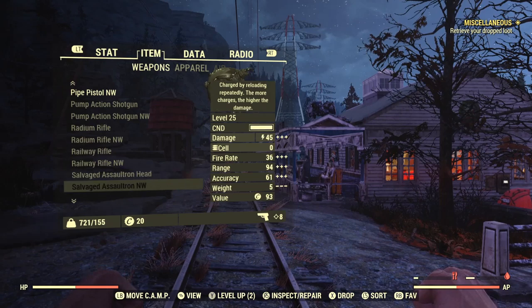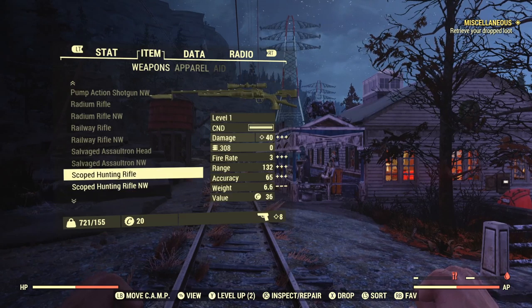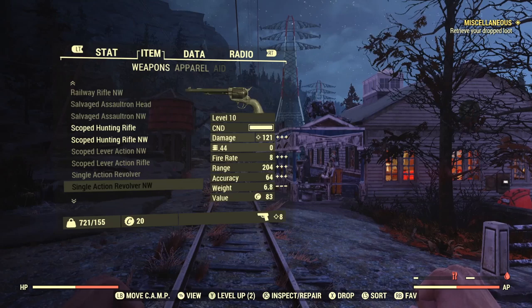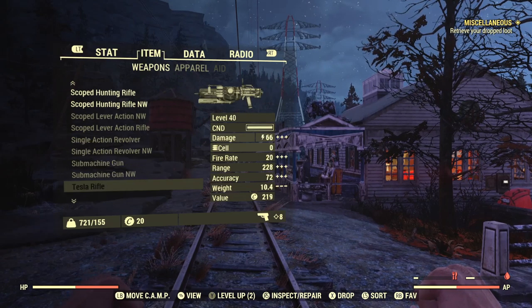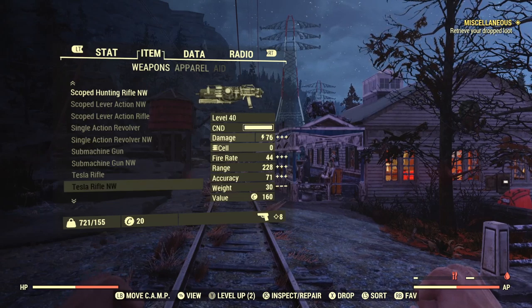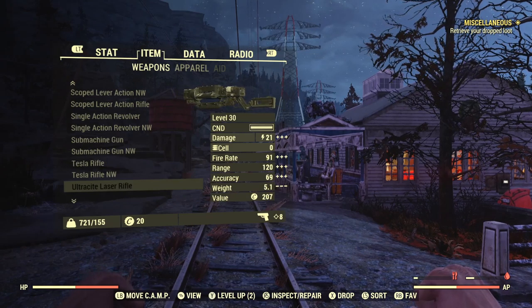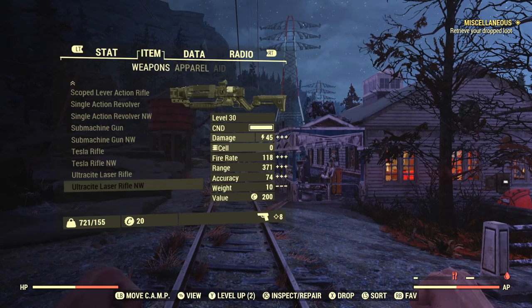The Salvaged Assaultron Head from Nuclear Winter — you can tell it's that one because in the Legendary Effect it does not irradiate the user. It also has slightly higher base damage. Scoped Hunting Rifle — base damage and range increase. Scoped Lever Action — same deal. Single Action Revolver — huge damage boost, range remains the same. Sub Machine Gun — huge range increase and rate of fire increase. Tesla Rifle — it goes from 10 to 30 weight, but apart from that remains largely the same. Ultrasight Laser Rifle — remains largely the same except for damage and fire rate improvements as well as range, and it shoots hitscan plasma projectiles, which is pretty cool.